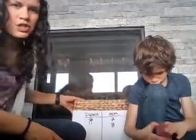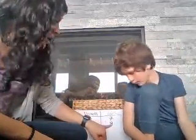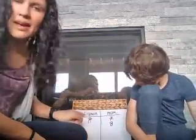Anyways, let's start. So we have divided up our cards equally into two piles and we have a little T-chart. We started playing earlier, so far I have 8 points and Darwin has 11.